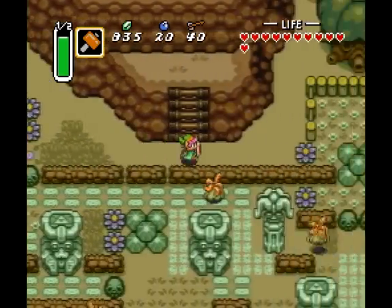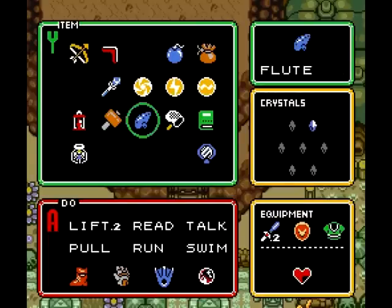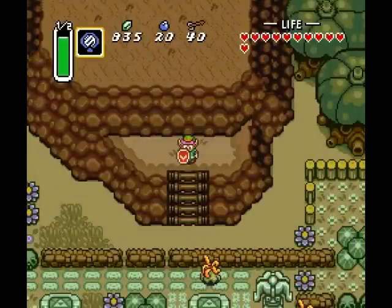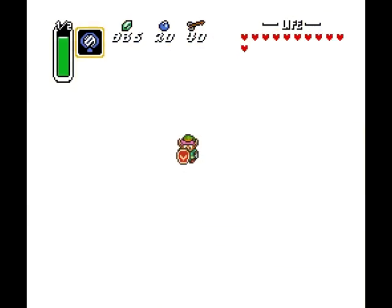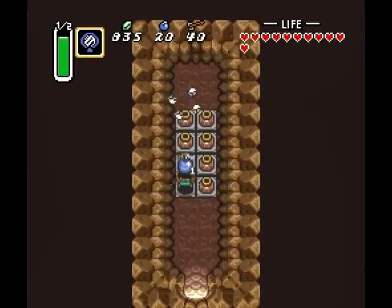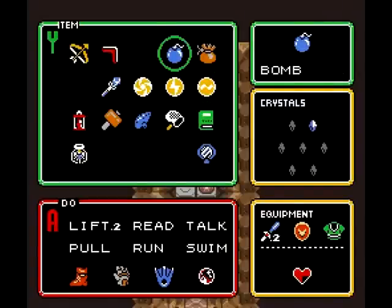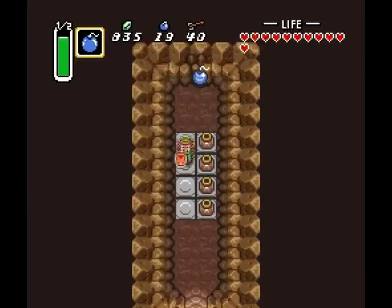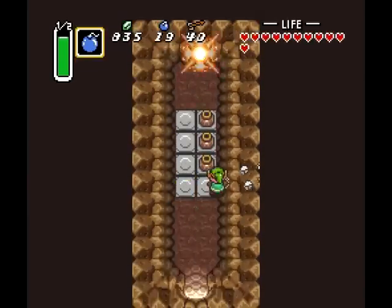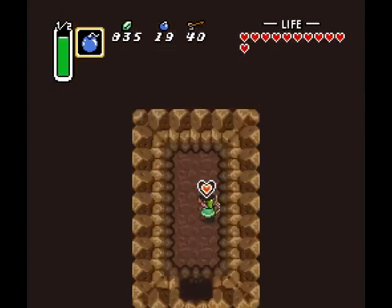Over here, more treasures. First up, we have a piece of heart. If you head up to this section and use the magic mirror, it puts us on top of a nice little cliff that nobody probably remembers is there — because I certainly barely explored it myself. Bomb the back of the wall and — a piece of heart. Awesome.